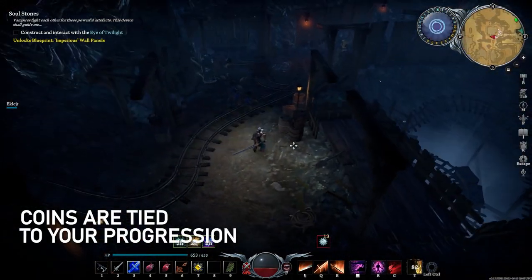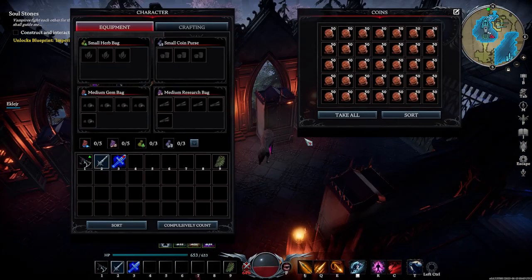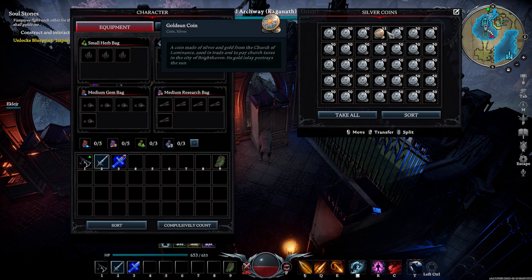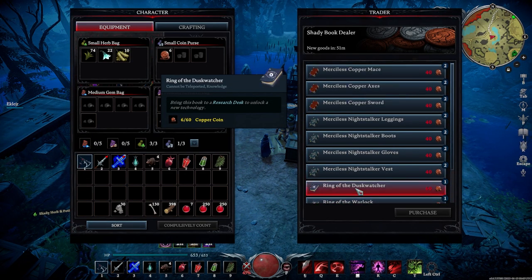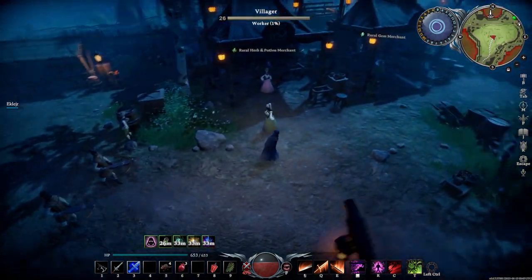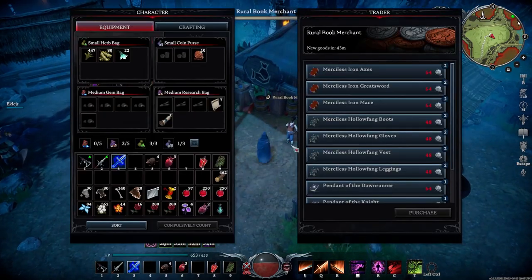Number 2: Coins are now tied to your progression. Aside from the research materials, coins have also been overhauled and now have three tiers: bronze coins, which can be collected in Farbane; silver coins in the Dunley Farmlands; and goldsun coins, which can be found in Silverlight. These coins should be utilized as much as possible while progressing through the game. With the addition of vendors found in each of the three major areas, you can now also buy gems, seeds, materials, and most importantly, recipes.